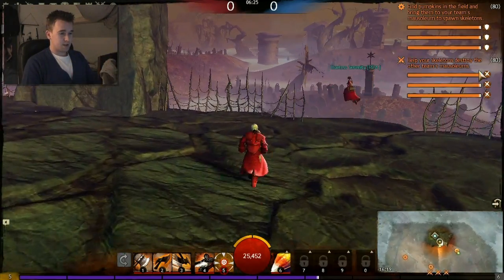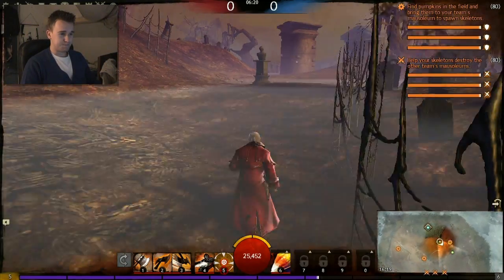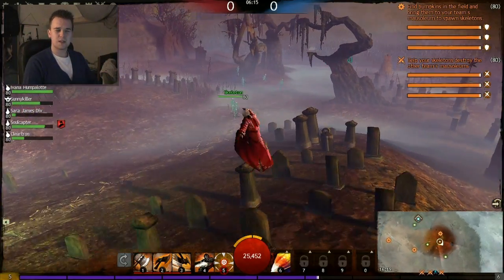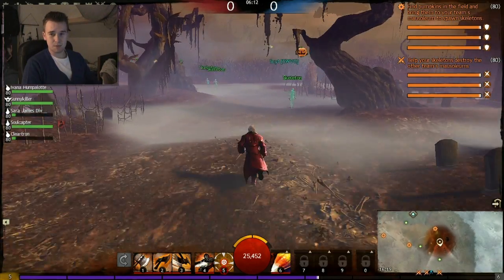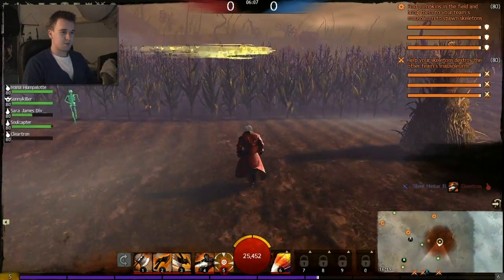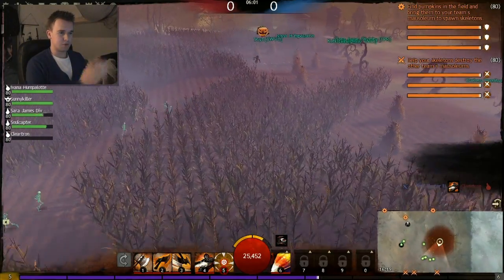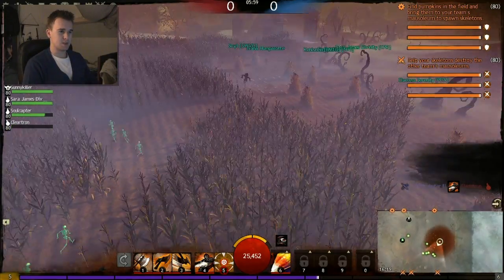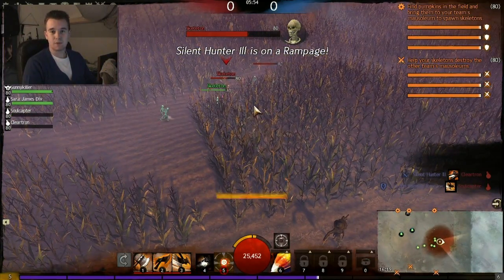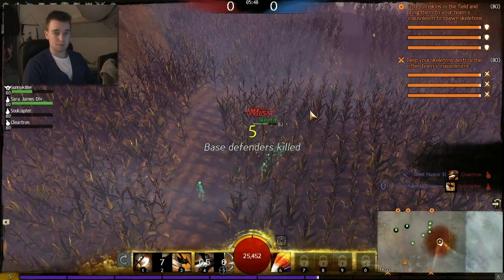I'm going to explain to you guys everything, how it's supposed to be done while we're just looking at the footage. There are three sort of bases in the game — they're called monosseums or something, correct me if I'm wrong. From there you can raise skeletons to fight by your side. It's a pretty straightforward game type. You just try to take out the enemy monosseums and defend yours at the same time. You just need a little bit of cooperation with everyone.